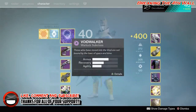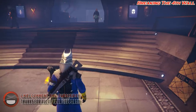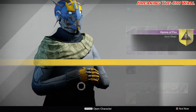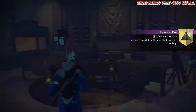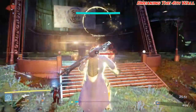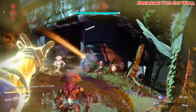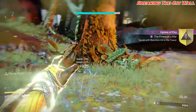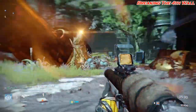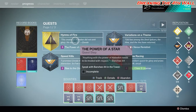Let's go talk to Banshee. Real quick, let's switch to our Solar Subclass — Fireball Grenades for everybody. For this one, we need Solar Ability Kills. We are done, and the next part of this is to go talk to Banshee again.